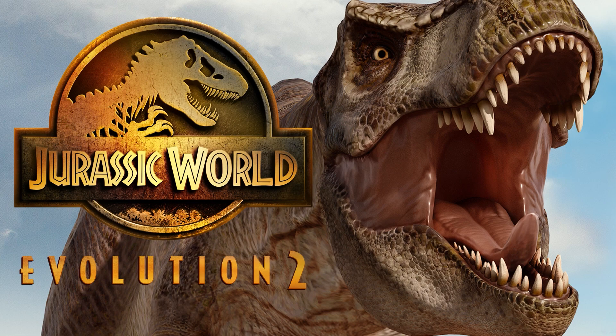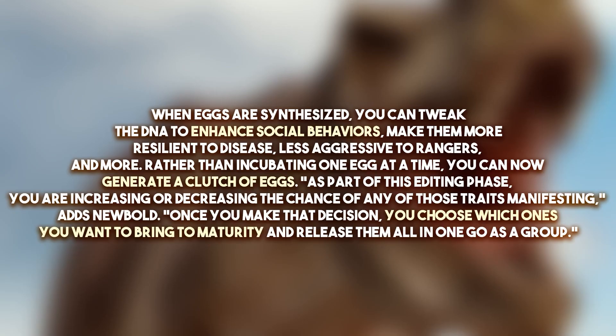I think it's got some really cool implications for the game itself. So first of all, I'm just going to read you what was said in the article. When eggs are synthesized, you can tweak the DNA to enhance social behaviours, make them more resilient to disease, less aggressive to rangers, and more. Rather than incubating one egg at a time, you can now generate a clutch of eggs. As part of this editing phase, you are increasing or decreasing the chance of any of those traits manifesting. Once you make that decision, you choose which ones you want to bring to maturity and release them all in one go as a group.